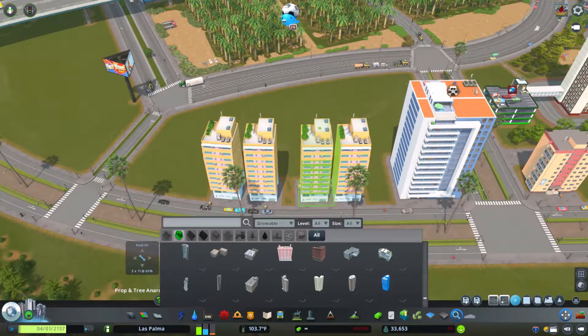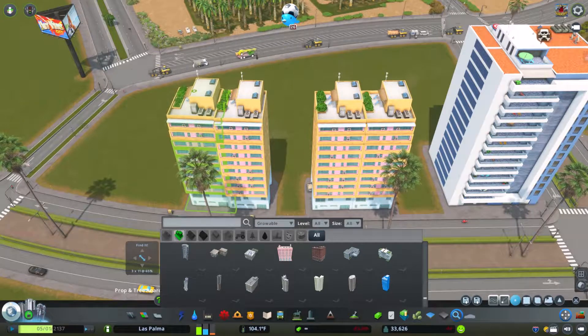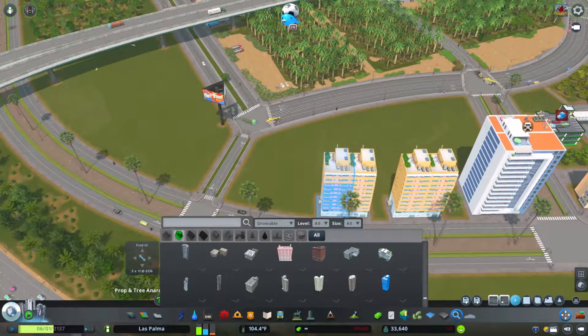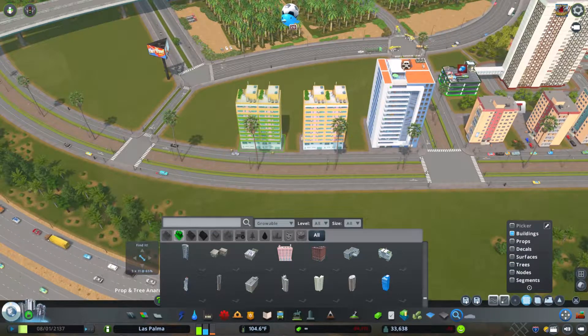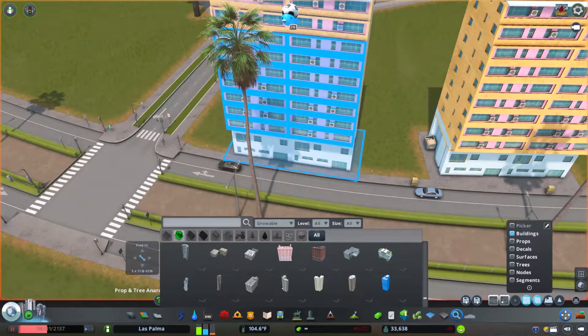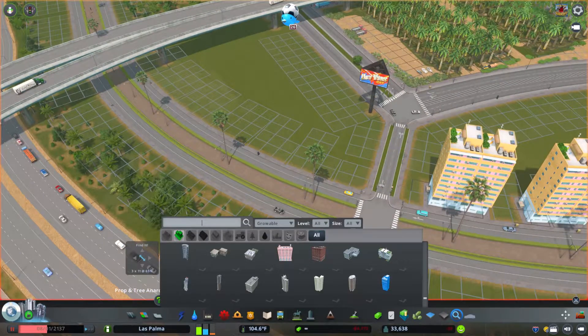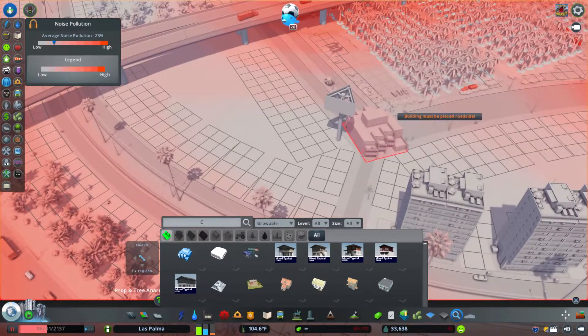This is a great view and I feel like this is an area that people would want to live in — it's close to a lot of good jobs and has a great view of what I'm going to call the Harper Ocean. The city's default name at the bottom is Las Palma, but I really don't have a name picked out yet. My stationary angles video is called 'Nowhere Land' for a reason.